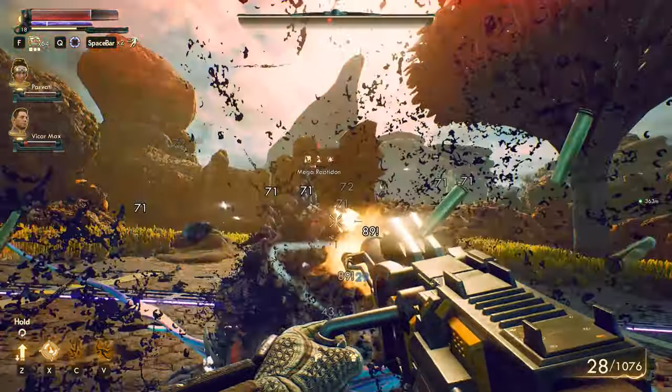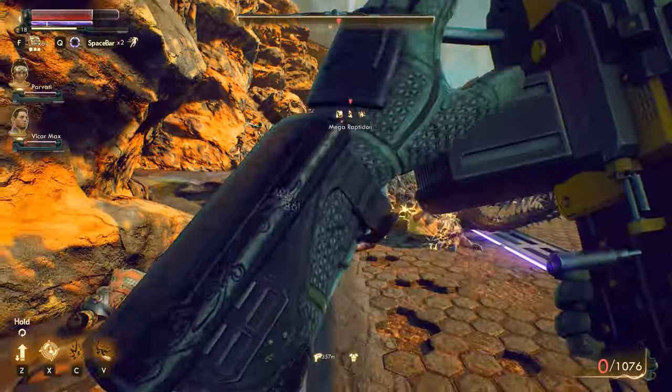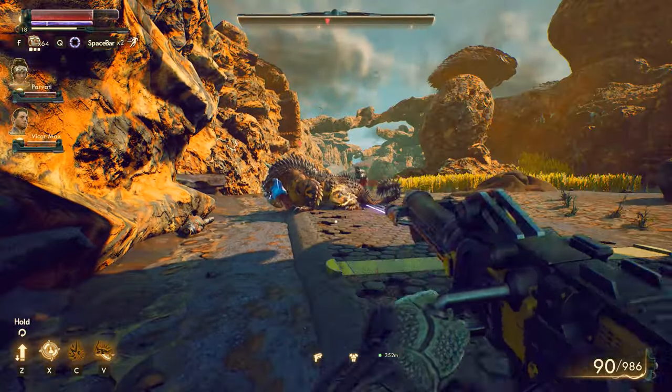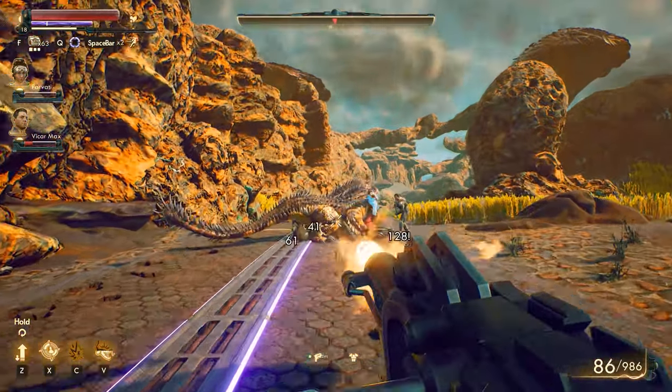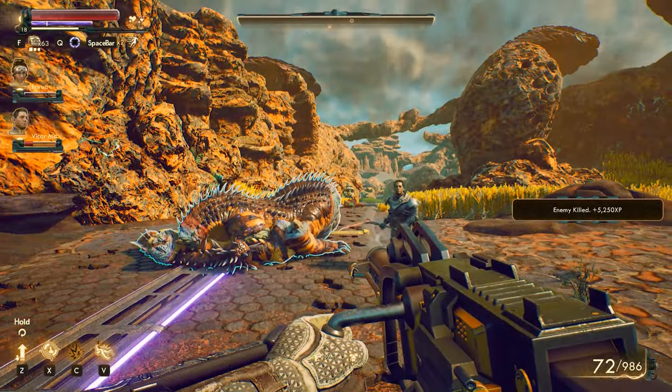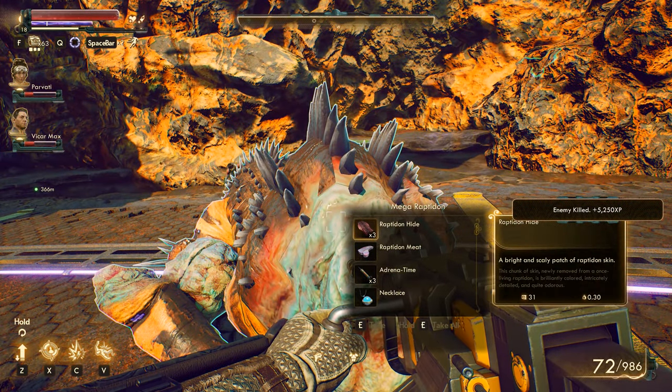Oh my gosh. Really good amount of damage right there — Vicar, he's actually kind of distracting it. Nice! That's great. Man, his scythe is really good — that's awesome. Raptadon hide, raptadon meat, adrenaline, necklace, Tulsa ball card, and bracelet.